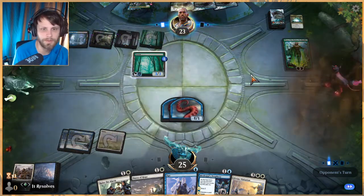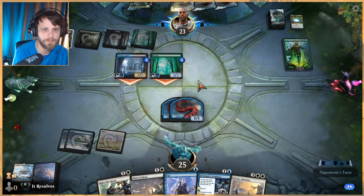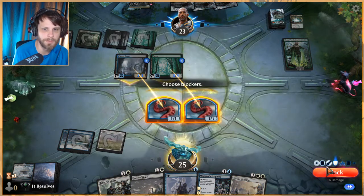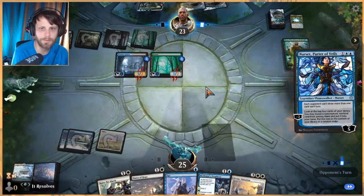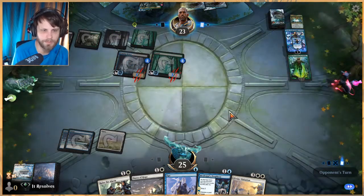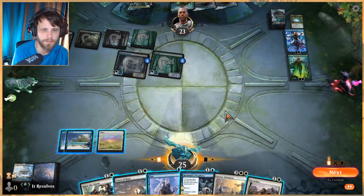Wow, okay, that's pretty good for them. That's a huge setback. I do think we block here — these 1/1s are not gonna do anything so might as well save ourselves the damage. That's a hiccup. Another Nissa.